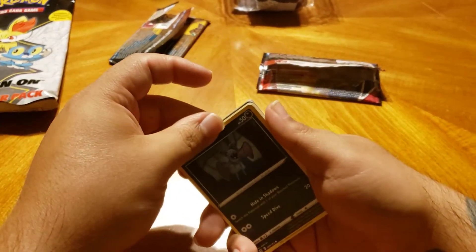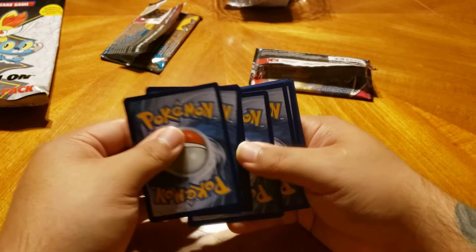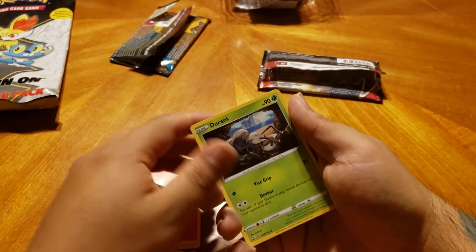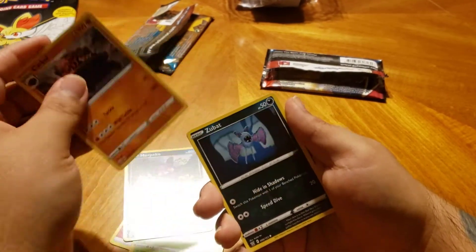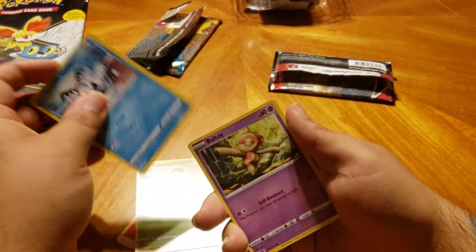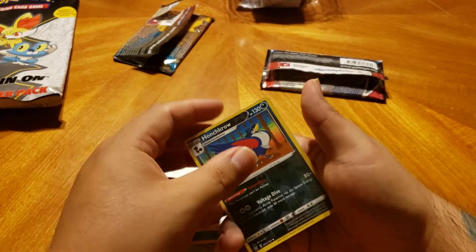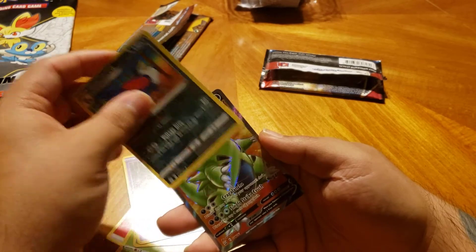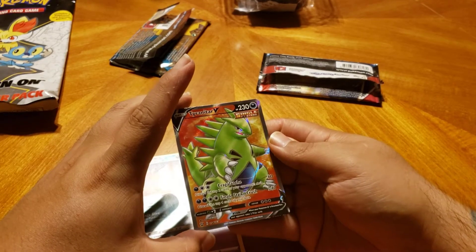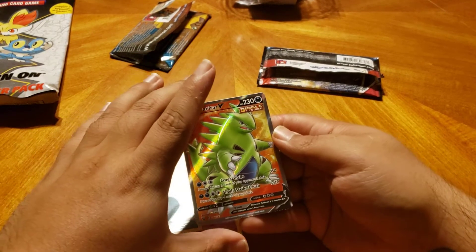Battle Styles for this one. We got Durant, Morpeko, Karkul, Zubat, Spearow, Fomantis, Galarian Mr. Mine, Baltoy, a Reverse Honchcrow — very nice — and on the back we got a Tyranitar V Full Art! I did not think we were going to pull anything from Battle Styles today. That is a very nice hit right there.